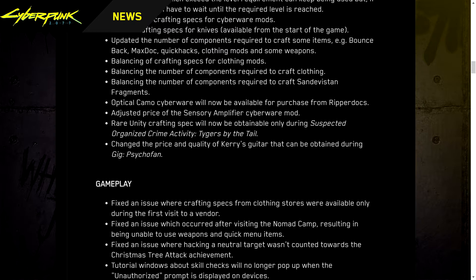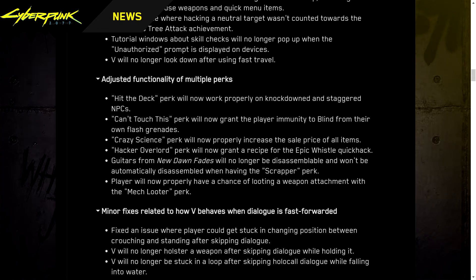Gameplay fixes: Fixed an issue where crafting specs from clothing stores were only available during the first visit to a vendor. Fixed an issue after visiting the nomad camp resulting in inability to use weapons and quick menu items. Fixed an issue where hacking a neutral target wasn't counted toward the Christmas Tree Attack achievement. Tutorial windows about skill checks will no longer pop up when the unauthorized prompt is displayed on devices. V will no longer look down after using fast travel. Adjusted functionality of multiple perks — Hit the Deck now works properly on knocked-down and staggered NPCs.